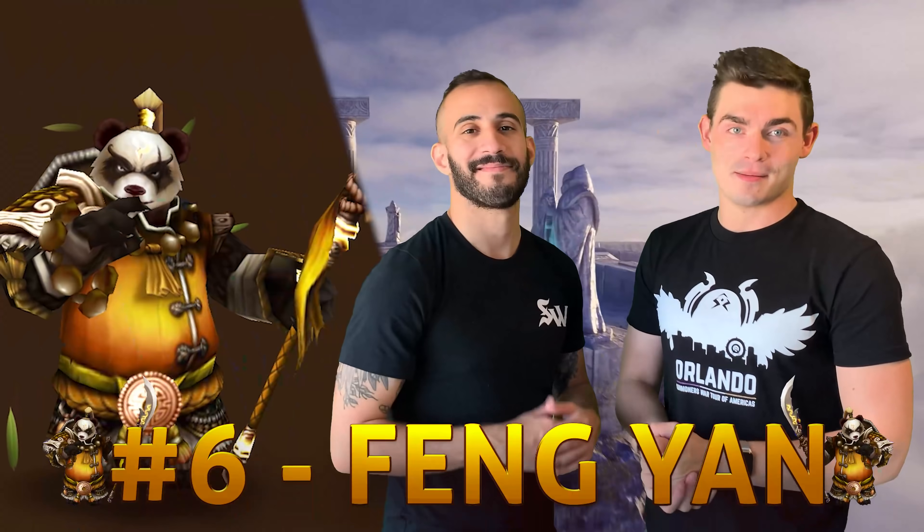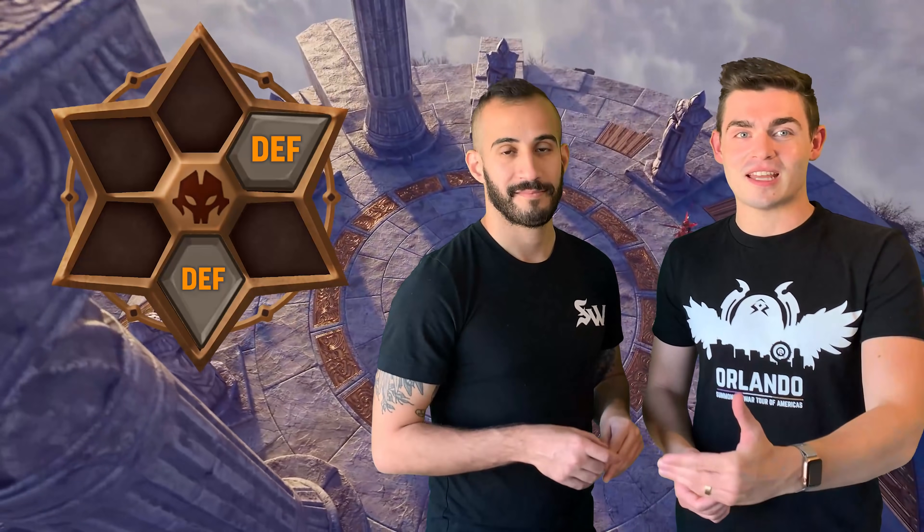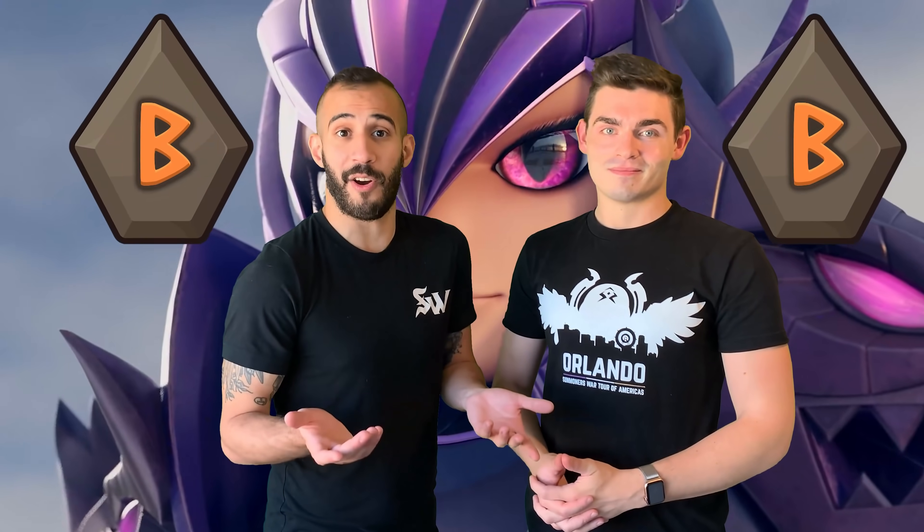Number six is Fengian the panda that won't stop spinning. He's great because it's very easy to rune Fengian — you pretty much just have to focus on getting enough defense so that he deals damage and making sure that he's tanky enough to take a good hit. In the beginning of the game you don't even need vile on him.